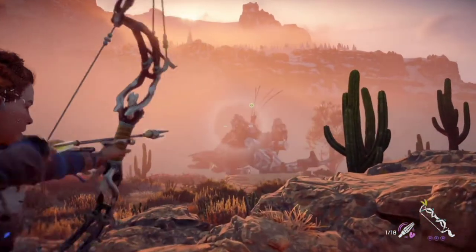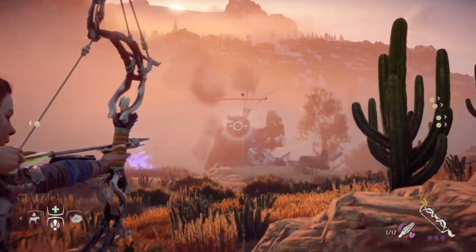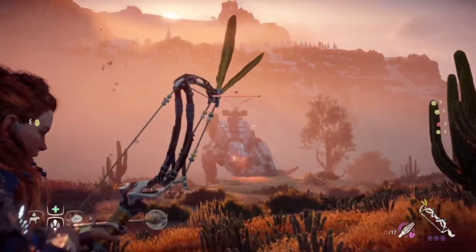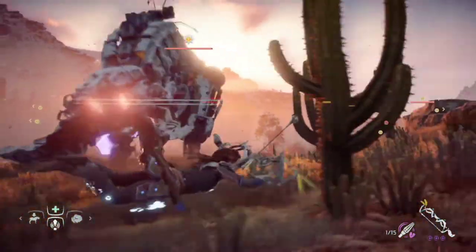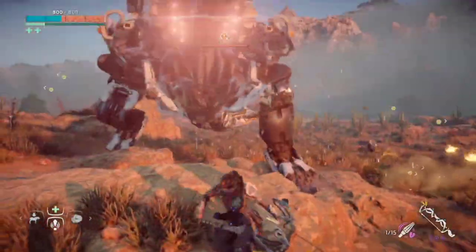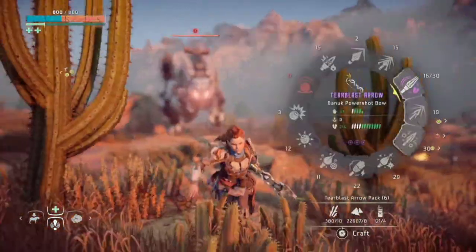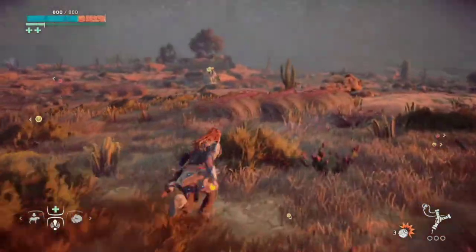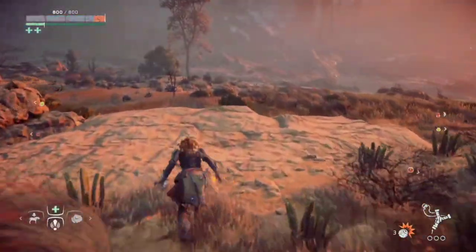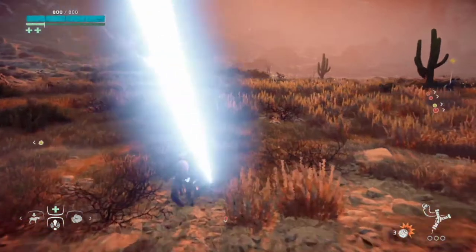A Corrupted Thunderjaw is identified by the red tendrils emerging from its chassis. Hephaestus also produced Daemonic Thunderjaws, using one to guard the entrance to Cauldron Epsilon. Daemonic machines are machines augmented by the artificial intelligence Hephaestus, and a Daemonic Thunderjaw is distinguished by the purple coloured tendrils emerging from its chassis.